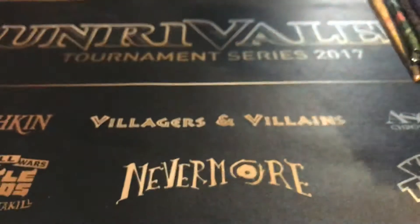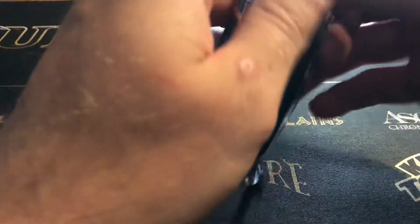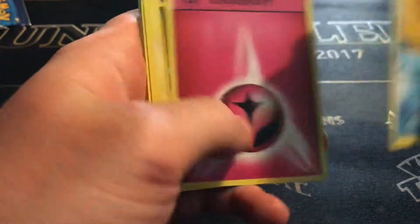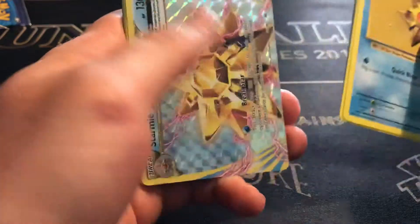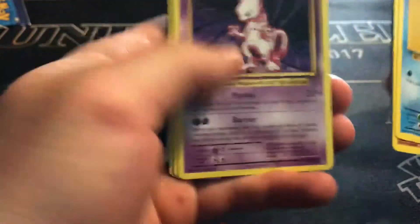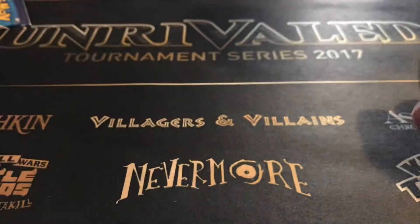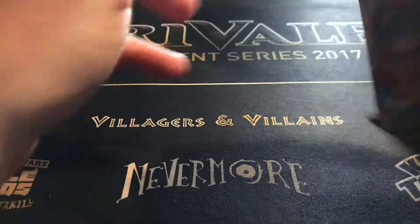Alright guys, got some of the new set here for you — Unbroken Bonds Elite Trainer Box, already opened it so you guys know what's in there. Let's start off with these evolution packs. Of course, with Unbroken Bonds the cards to get in this set would be obviously the Reshiram and Charizard GX — I can only wish that we get that.